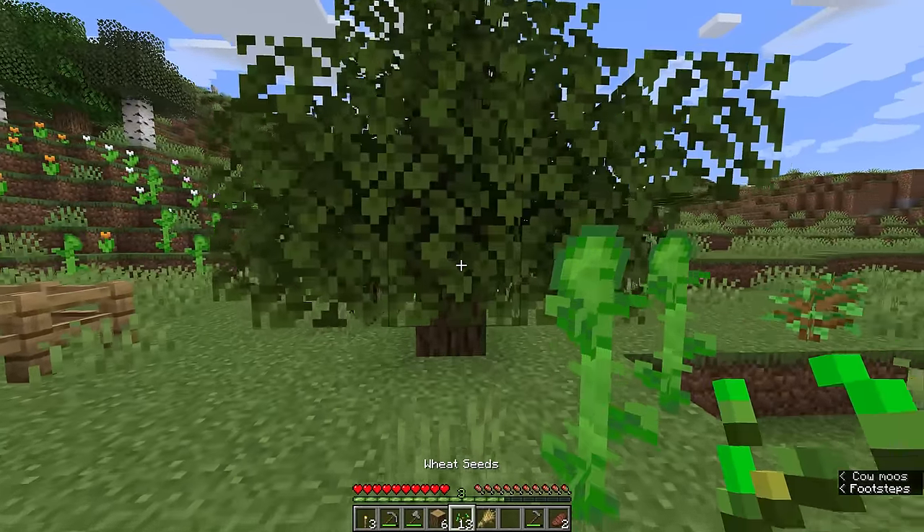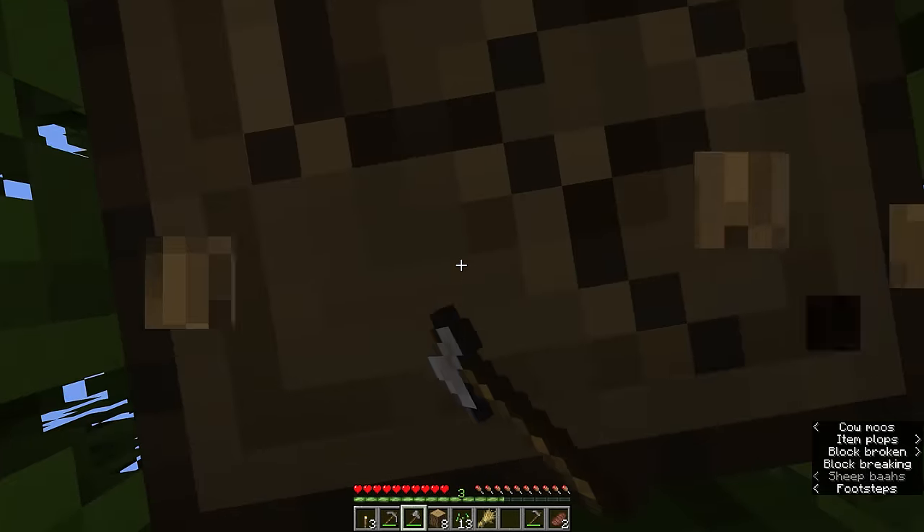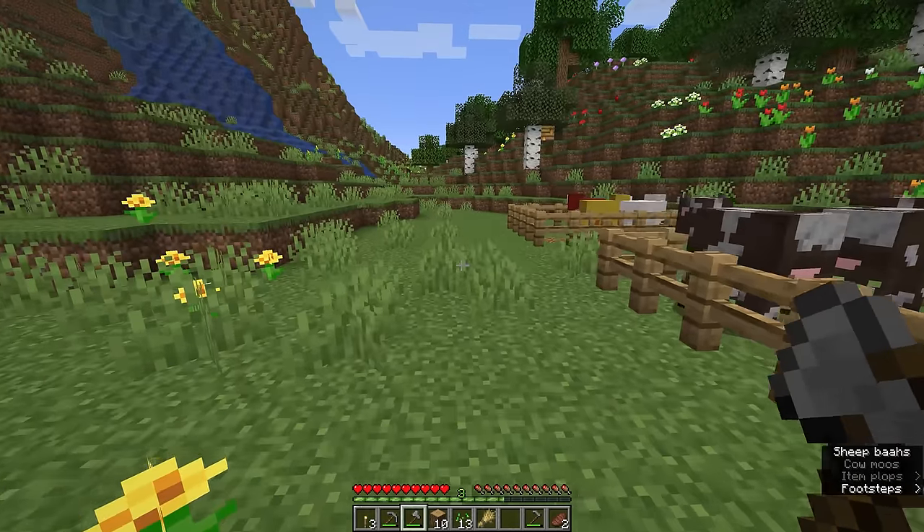One of our oak trees has grown from a sapling into a full-size tree, so we can start chopping that down, replant the saplings again, and along with the cows, the sheep, and the wheat patch we are now farming wood as well.